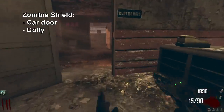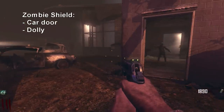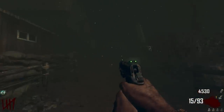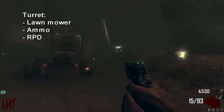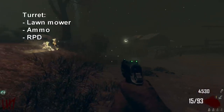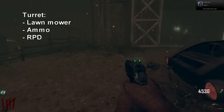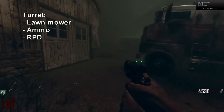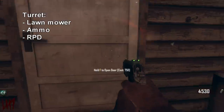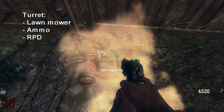The next item we're going to build is the turret, which is located in area 3, the farm. The turret will shoot zombies if you give it a power source, such as the turbine I am carrying. You'll need three parts for this: one is the lawnmower, the second is the bag of ammo, and the third is an RPD. The lawnmower can be found near the back door of the house, either right here next to this barrel, or right over here.